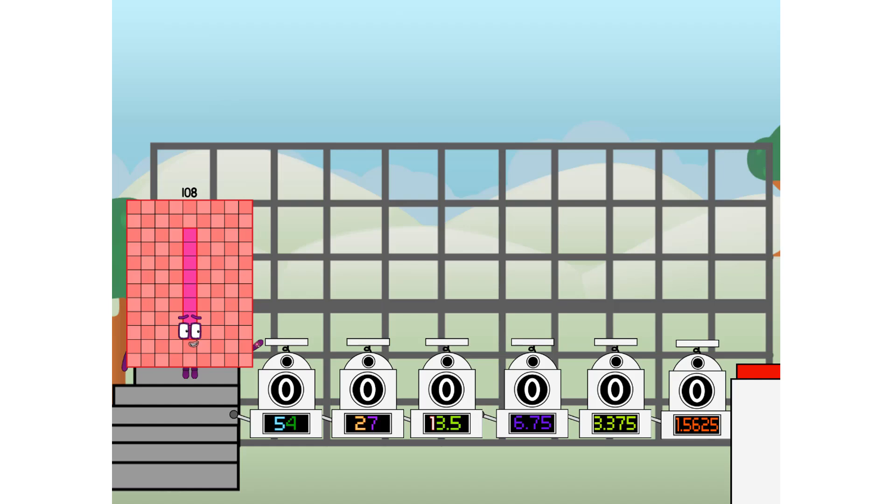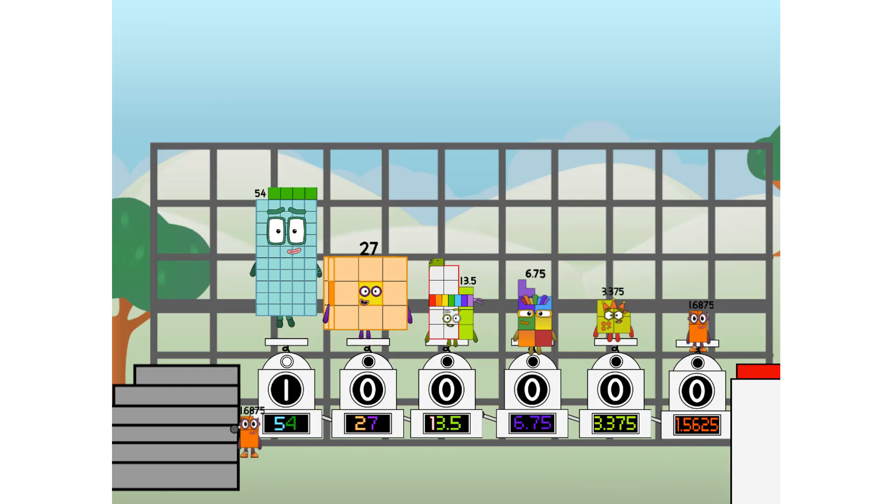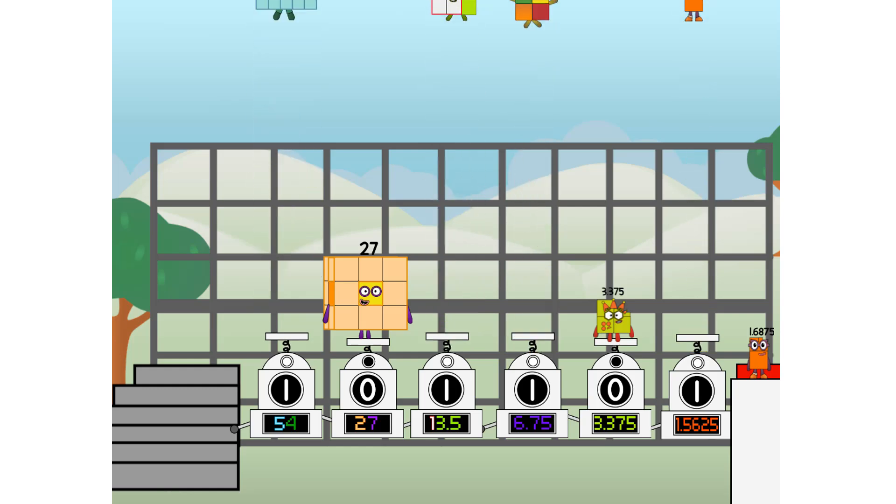First I split in two. Fifty-fold. And twenty-seven. And thirteen and a half. And six and three quarters. And three and three eighths. And one and eleven sixteenths. And one more to press the big red button. Then you choose who's going up. One of me. And none of me. And one of me. And one of me. And none of me. And one of me. And fire!